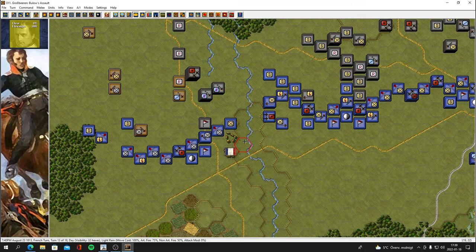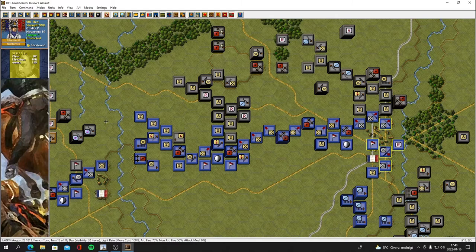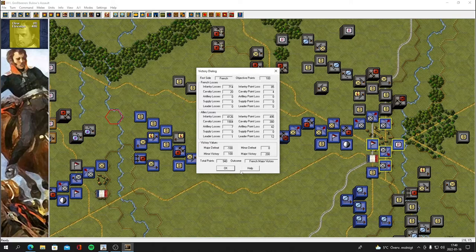Hey everybody, welcome back to the channel. It's Mac, welcome back to Campaign Leipzig, War Game Design Studios Napoleonic Battles. I think it's called right — turns part seven. We are playing the Gross Beeren scenario, Burlows assault, commanding the French and trying to hold off the Prussian attack. Things are going pretty good, we got major going, lots of damage to the enemy, and we've got a fresh turn ahead.